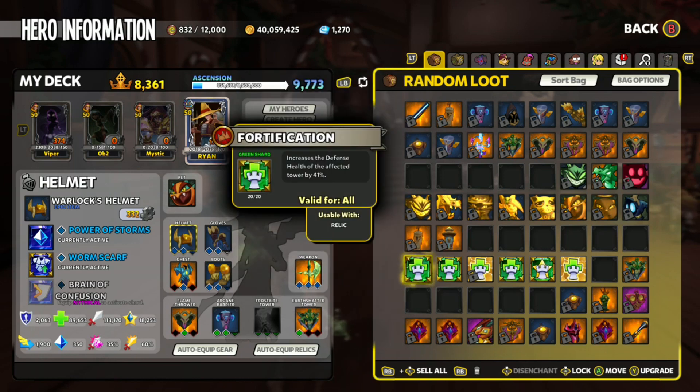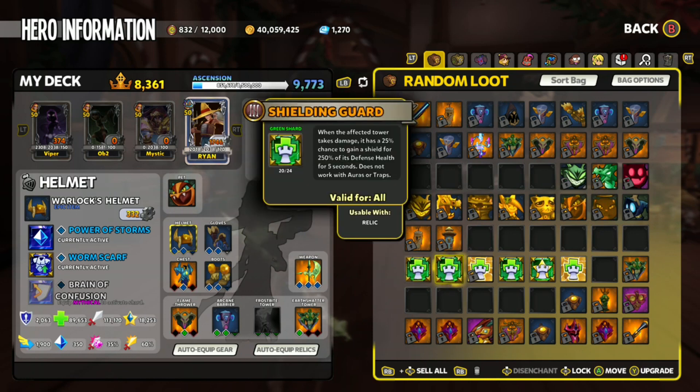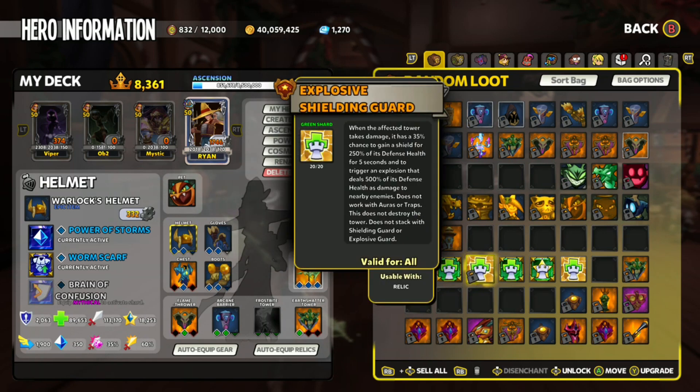For the Obelisk, the main shard to have is Fortification. Ideally, we want the Obelisk Tower to be as tanky as a blockade, and Fortification gives us extra defence health — exactly what we need to make the tower tankier. It's a Campaign Shard but you can find it in Chaos 1. Shielding Guard gives the tower a bubble shield to withstand some damage from the EMP Kobold — find this in Chaos 3. Explosive Shielding Guard is exactly the same as Shielding Guard but it explodes. You can find this Hive Shard in Mastery or by completing Prime 2.